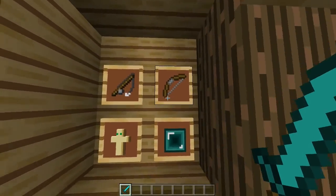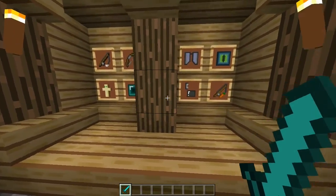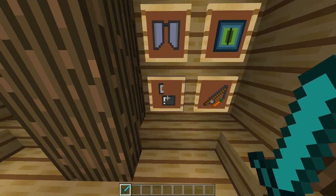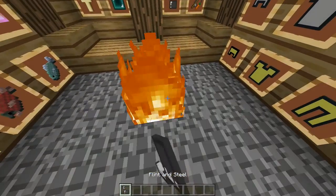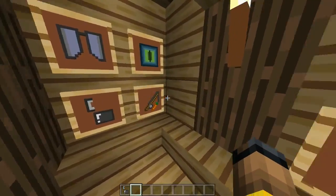We got our fishing rod, our bow, our totem of undying, and an ender pearl looking like a square sandwich. Over here we got our elytras, our eye of ender, and our flint and steel. Let's check out the flint and steel real quick — look at it, so juicy.